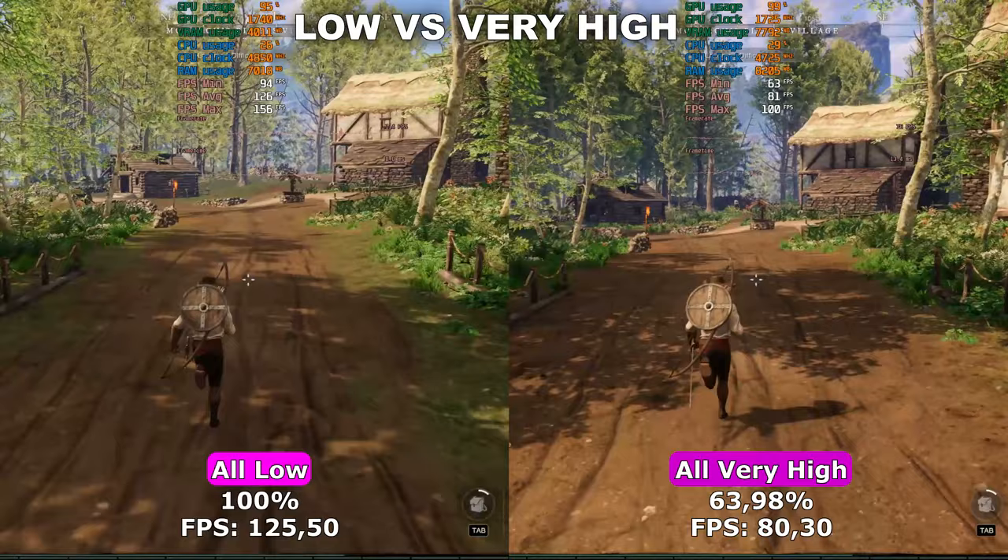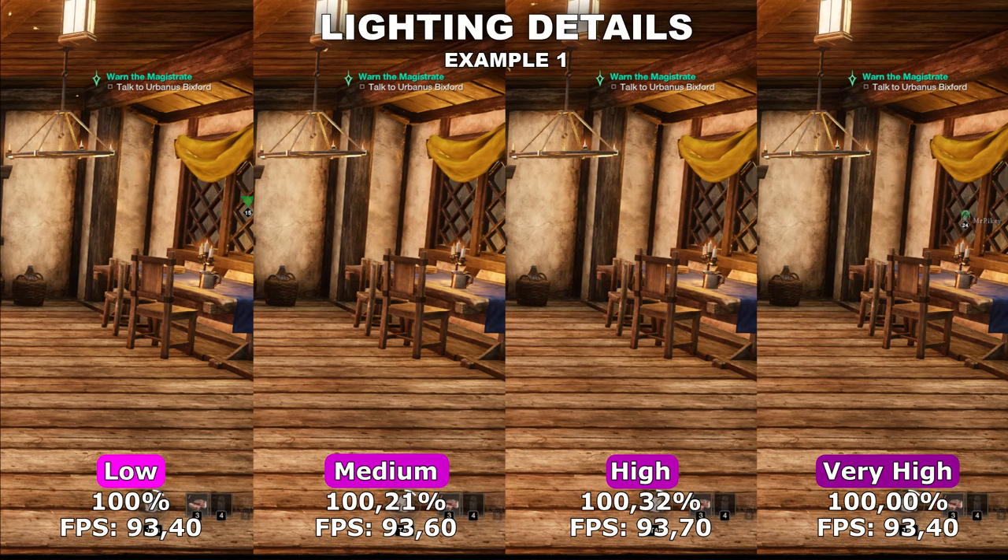Now let's take a look at lighting details. Lighting details controls the quality of the different lighting inside the game. Like with the effects details, I've tested this over two different examples. In my first example, we're standing inside a room which had a lot of different light sources. Even with all of these different kinds of light sources inside this one room, I could not see any noticeable difference in quality between any of these four options, and the same goes for performance.